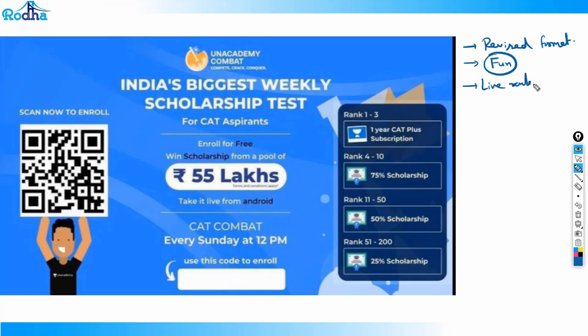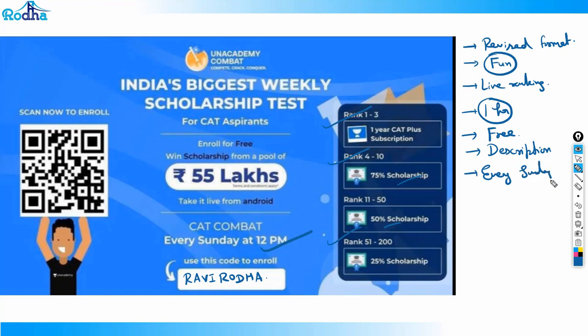It's actually fun giving this test — after every question you get your live ranking, and the faster you answer, the better your rank and points. It's one hour, absolutely free of cost, every Sunday at 12 PM. Great rewards are offered including one-year subscriptions and scholarships for top rankers. Enroll via the link in the description and use invite code 'Ravi Roda'.